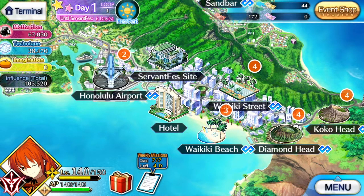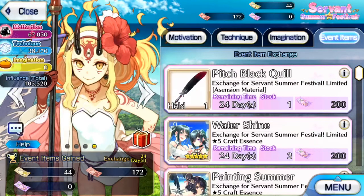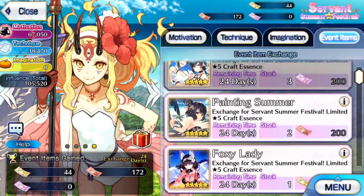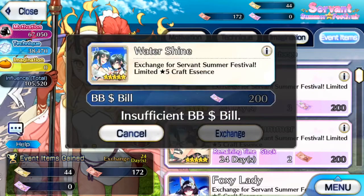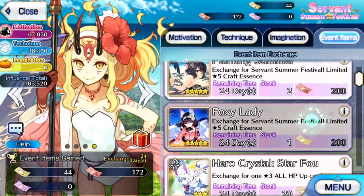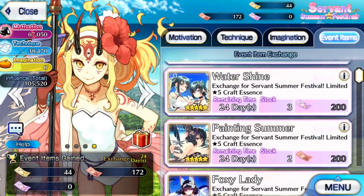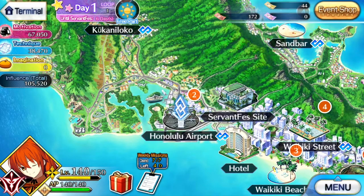In terms of actual grinding, you'll want to get the maximum amount of motivation, technique, and imagination. The first thing suggested is to immediately find the right stages and grind out these three currencies. Watershine gives motivation, Painting Summer gives technique, and Foxy Lady gives imagination. The three best places to grind out these points — taken directly from the guide — are Kukulano for doujin imagination, Sandbar for doujin motivation, and Wakiki Beach for doujin technique.